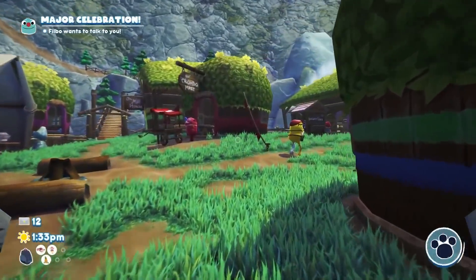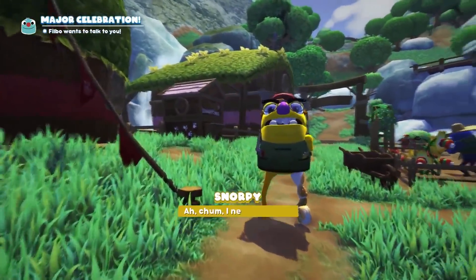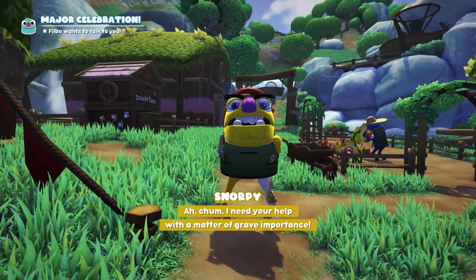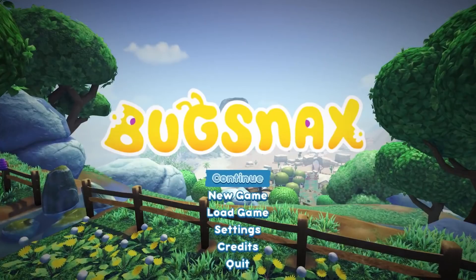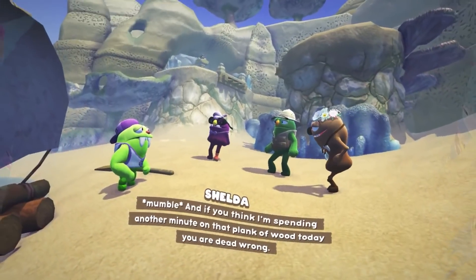To start this content, just talk to Snorpy at the center of Snacksburg after you've completed all of his side quests. If you've finished the game already, hit Continue on the main menu screen will put you in Snacksburg before the point of no return, and from there you're good to go.